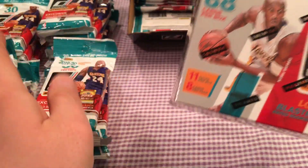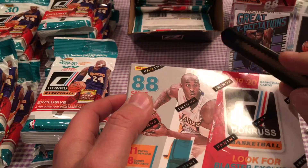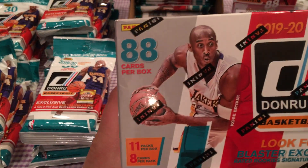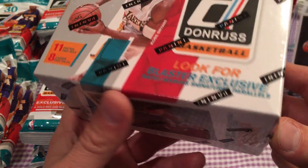I already showed you the rack pack break, and I broke a few single gravity feed — about half of the gravity feed box, about 20 some odd packs. The blaster box has 88 cards per box, 11 packs per box, 8 cards per pack.